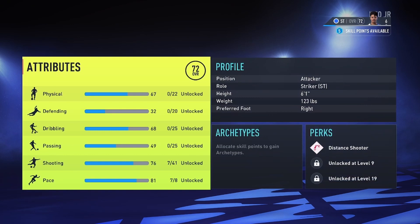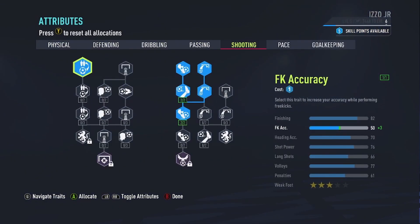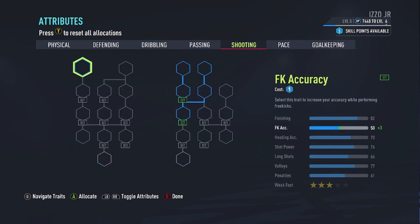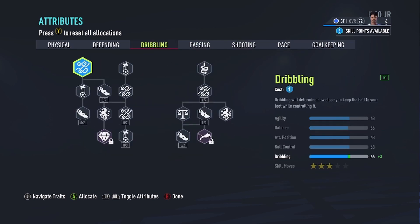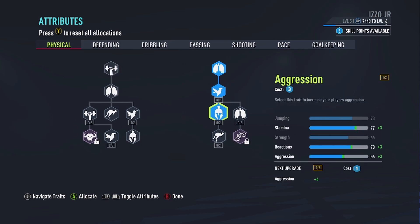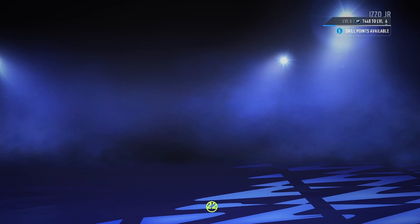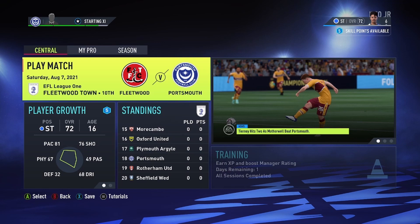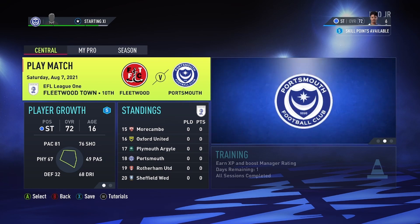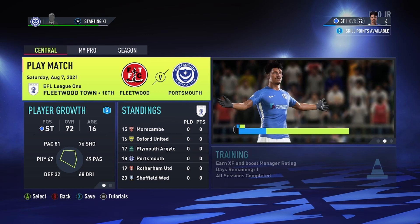I'll also let you choose what we should put these five growth points on - whether shooting, passing, dribbling, the cheetah perk, agility, strength, or stamina - I'll let you choose. So this has been episode one of the player career mode on FIFA 22 with Ricardo Izzo. Thank you for watching, please like and subscribe and I will see you next time.